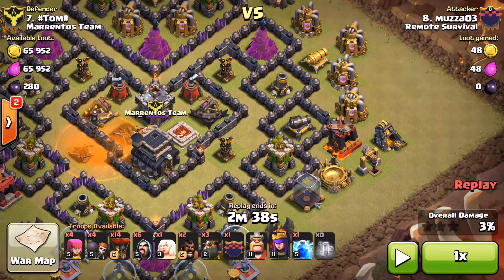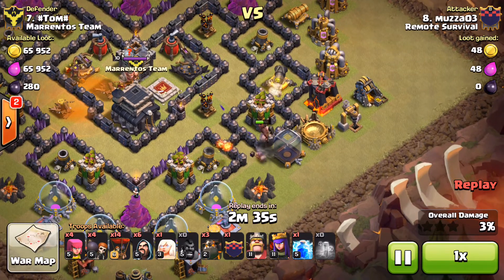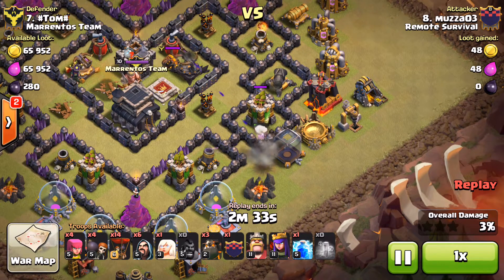Hello, Remote Survival. This is Deckard again. I just wanted to do a quick video on using a healer for freezing a lava hound. It's something that Moza tried on a recent attack, and I thought I'd just throw it out there.